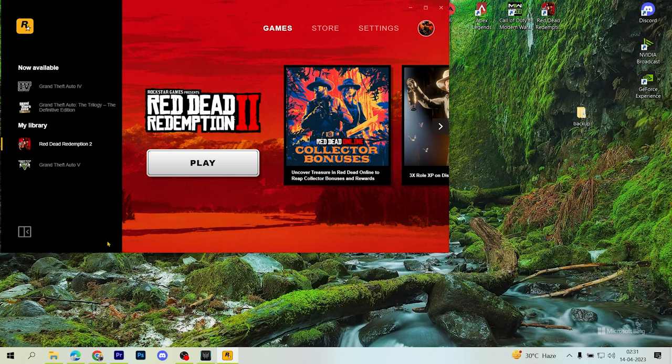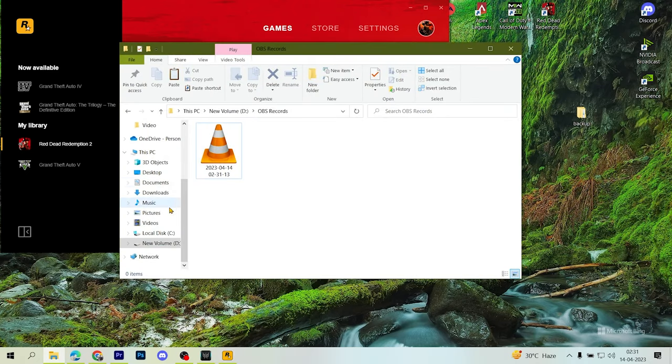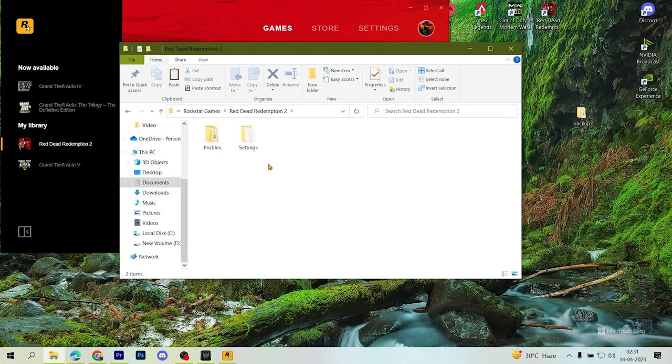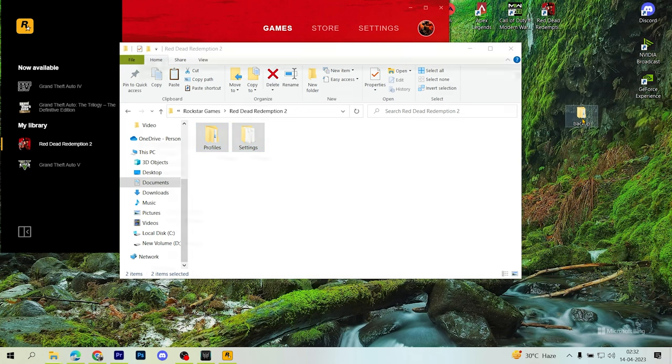In order to fix that, what we have to do is go to the folder, which is Documents. Go to Rockstar Games and open it. Here we see these two folders: profiles and settings. Just in order to avoid any errors, we copy it and make a backup out of it.